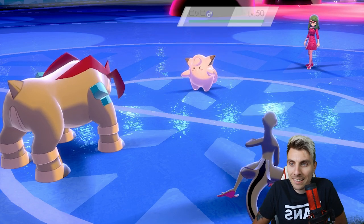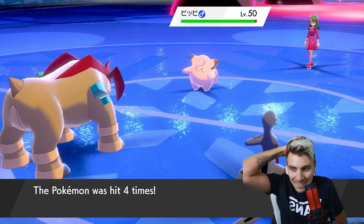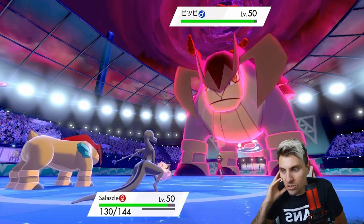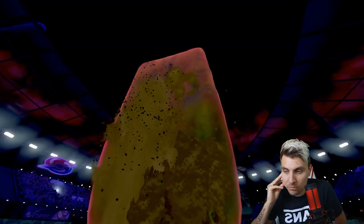If we'd seen Helping Hand instead of Follow Me and gone Beat Up into their Terrakion, that would have been horrendously bad. I'd imagine they'll go Max Knuckle into our Terrakion because it's such a threat. A Rock Slide comes out instead - they want to take away the Beat Up option, which makes sense.